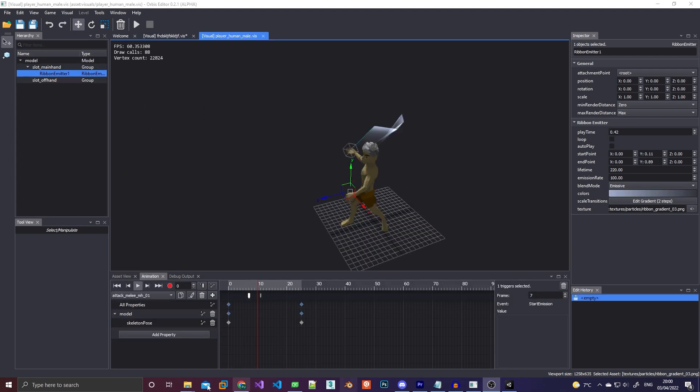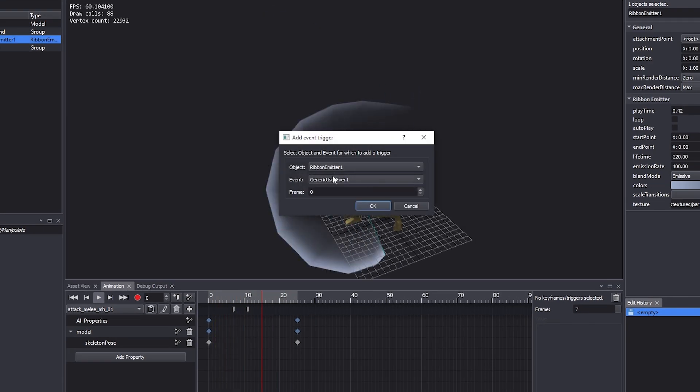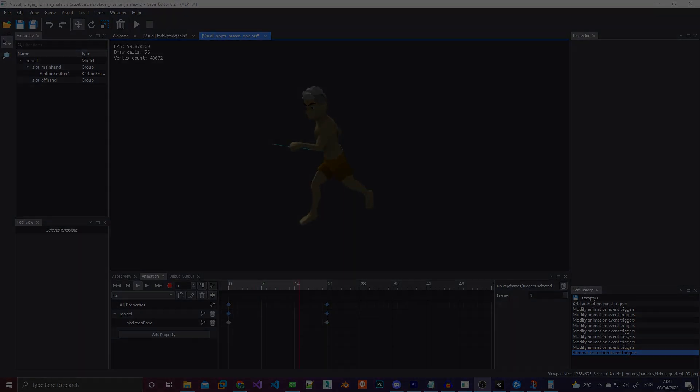Another small thing I added is the ability to trigger events during animations. Currently I use this to turn the ribbon emitters on whenever the character swings his weapon, but it would also come in handy if I want to add some sound effects like footsteps that should play at specific points in an animation.